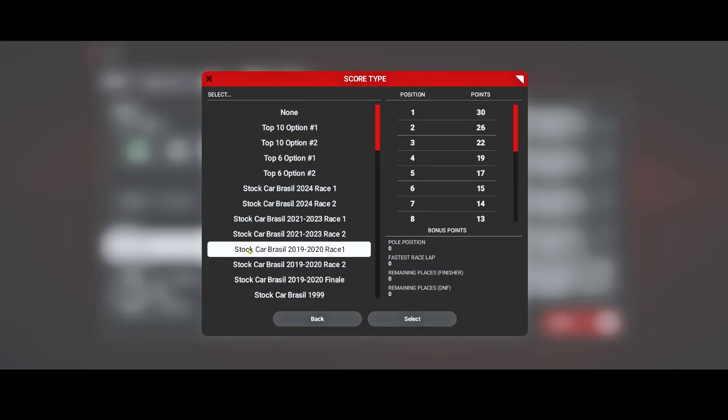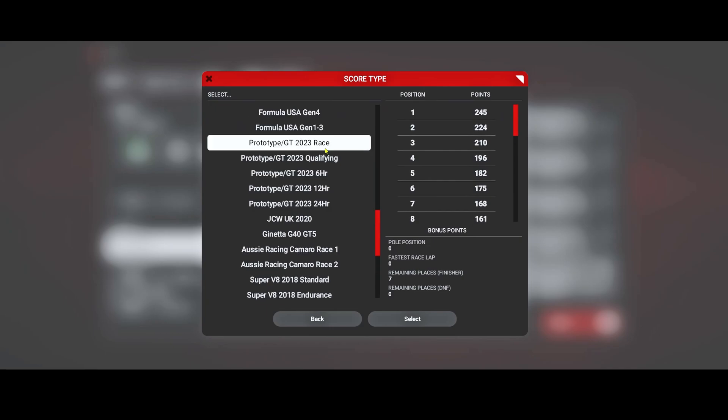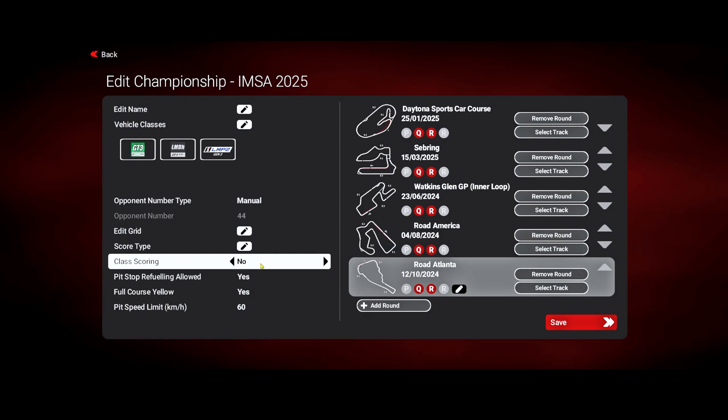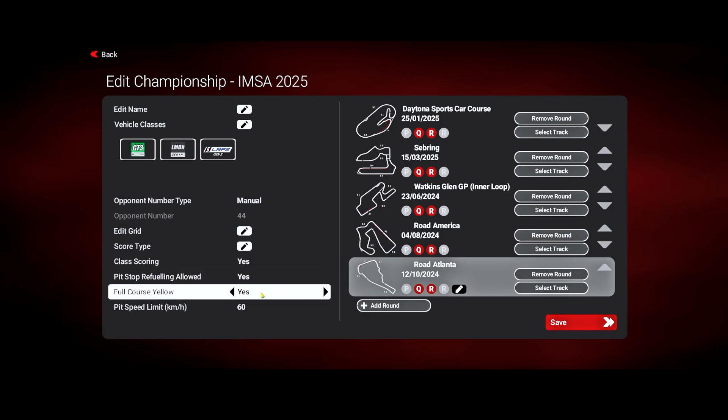Score type — another shortcoming: there is no authentic IMSA score type. The closest one is the Prototype GT 2023 race scoring, which I'm going to pick. The overall winner gets 245 points whereas in real IMSA it's closer to 300 or 350, but the top 30 will receive points, which means two-thirds of the whole field gets points. Class scoring — I'll set that to No, because if I picked Yes every class winner would get 245 points, which would not be authentic.